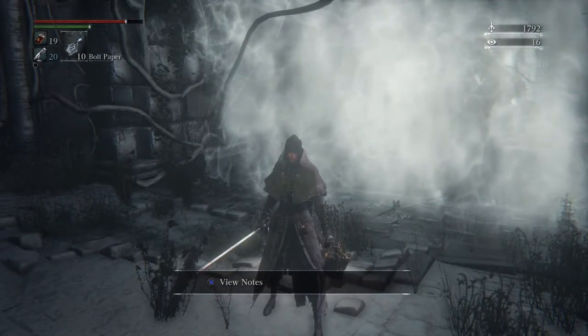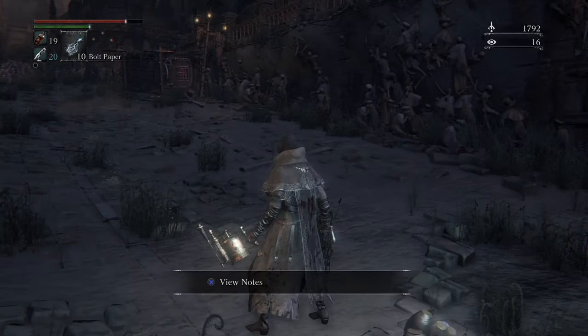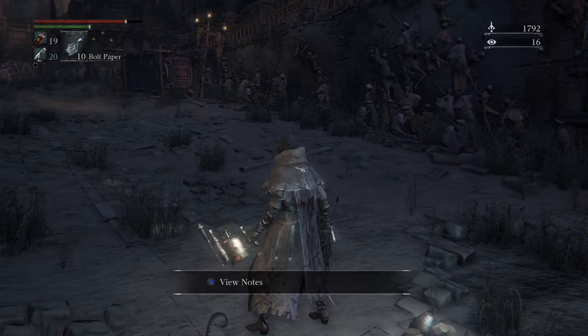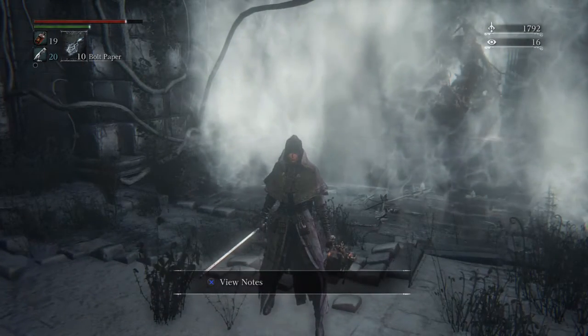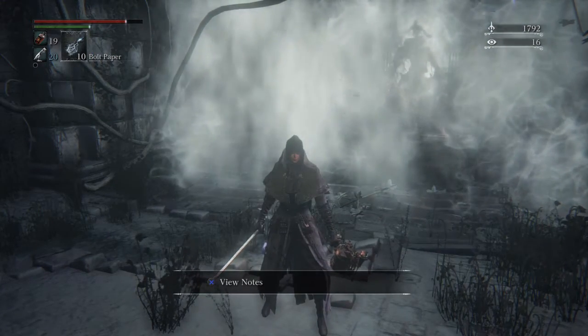On that balcony will be the bell ringing women that you find throughout this stage. You can just ignore them and fight the boss as normal, but they will launch fireballs at you — they don't do a lot of damage, but they can stagger you. And the boss tends to thrash about a lot, so you can end up getting killed unnecessarily.